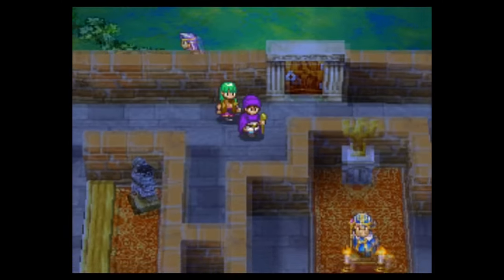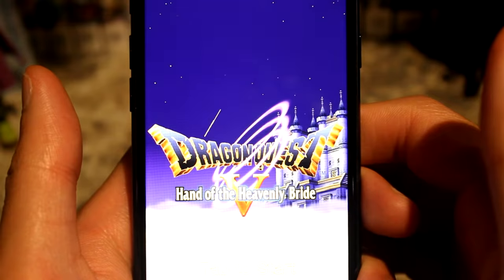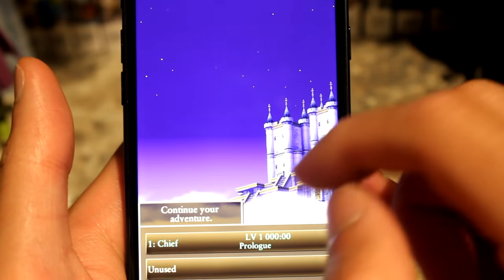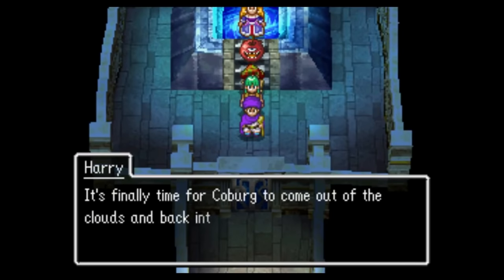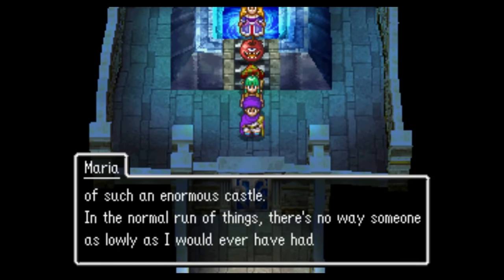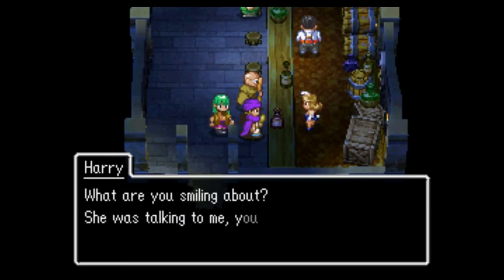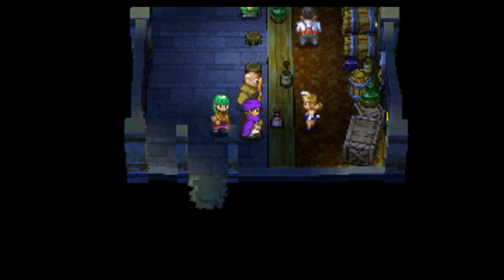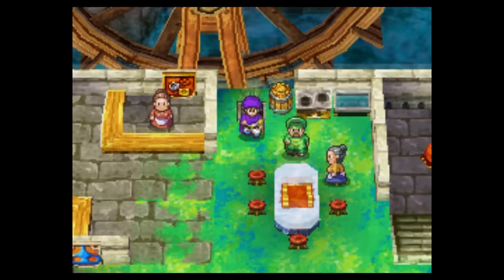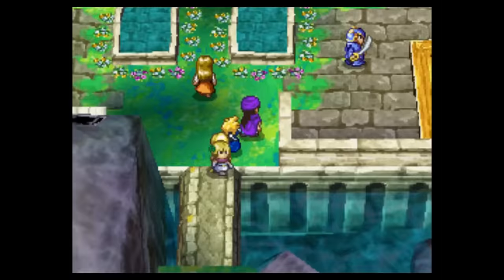The original Dragon Quest V came out on the Super Famicom in Japan, and we got it in English on the DS for the first time — that's definitely the version you want to play. The mobile phone port is pretty much the same as the DS version, but I like buttons so I stick to the DS version. The DS remake also added the party chat feature that lets you consult with your party members on where to go next, and they really went all out with this feature. Your party members have unique dialogue lines after you talk to practically any random NPC in the world and when you enter any new area. Every time I play this game I lose count of the hours that go by. It is just so easy to get yourself lost in these characters, this world, and this gameplay. It's a crazy deep experience that I think every RPG fan owes it to themselves to play.